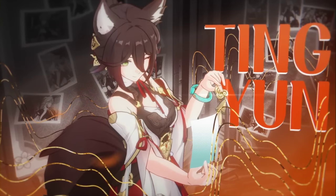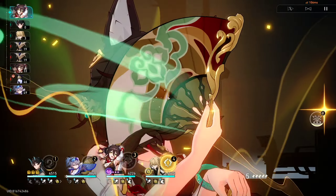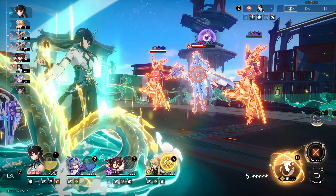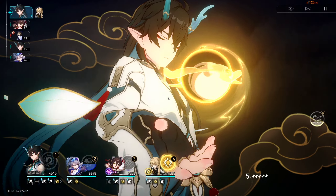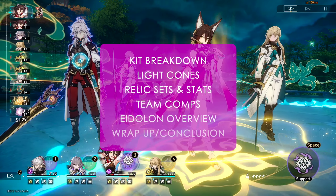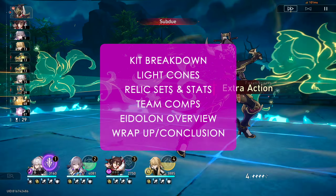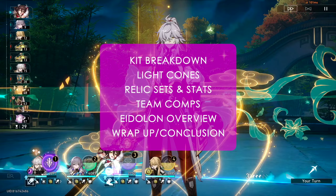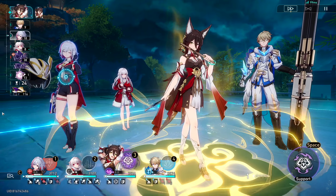Hello everyone, and welcome to your complete and ultimate Tingyun guide. Everyone's favourite foxgirl in Honkai Star Rail is one of the most commonly used Harmony characters in the game, and considering how essential she is to so many team comps, this video is to hopefully guide any current or future Tingyun owners on how to roughly build and play her. We'll be breaking down her kit and playstyle, her light cone recommendations, relic sets and stats, teams, Eidolon overview, and a wrap-up at the end — all in as condensed a manner as possible, with timestamps and chapters below for you to navigate to easily.